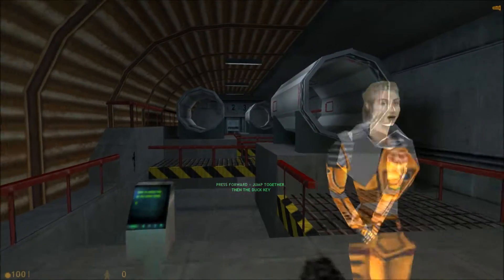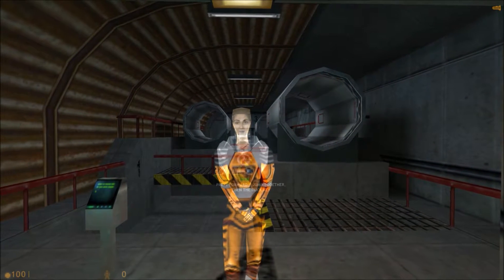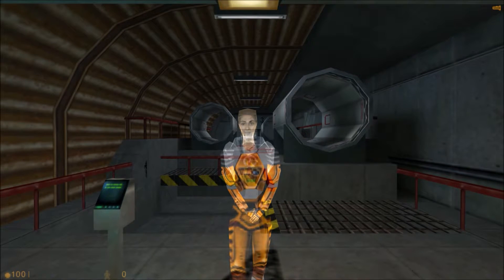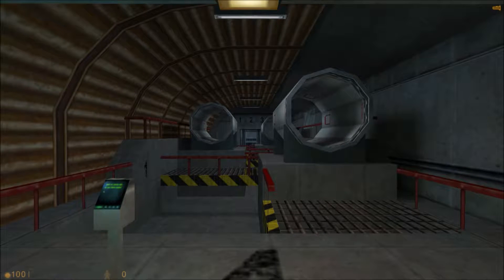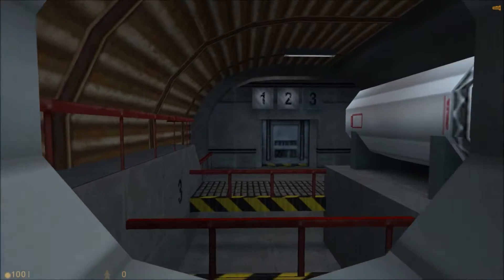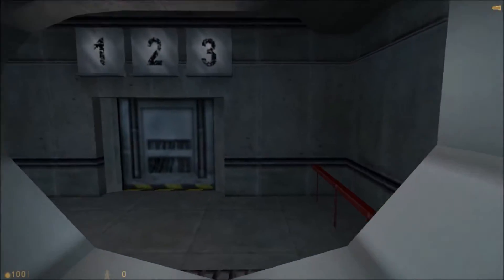To get into these pipes, you will have to signal your suit to make a duck jump. You'll want to stand right at the mouth of the pipe and continue to press forward. Then jump up, and while you're in mid-air, go into a crouch. It's tricky, but you'll find it comes in handy. Nice job! Good work!